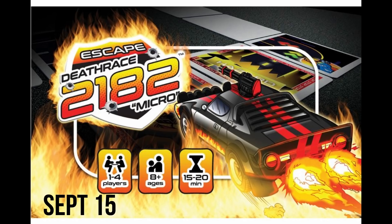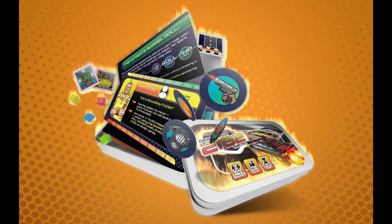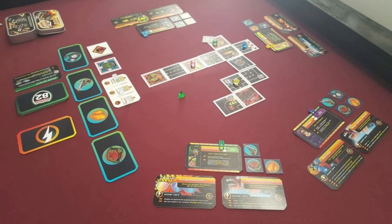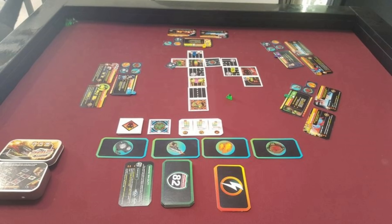Escape Death Race 2182 Micro is for 1-4 players and takes about 15-30 minutes to play. The galaxy has been taken hostage by an evil alien race known as the Zillion. Moving through obstacles like fire zones and hazards, seeking and destroying three sub-bosses before taking on the final boss. You can engage your fellow racers in drive-bys and battle-it-outs, and choose from six characters with different special abilities.